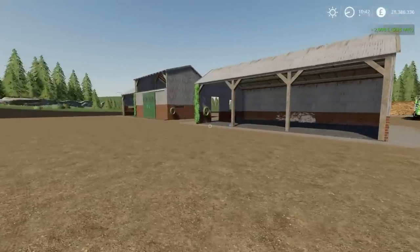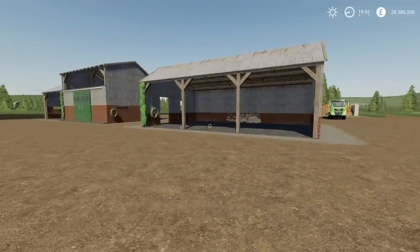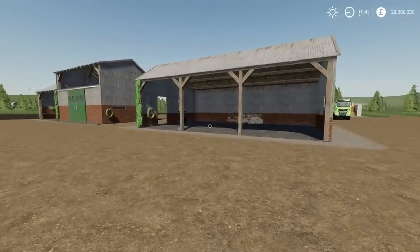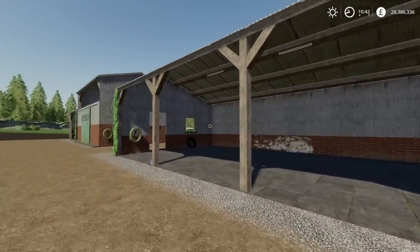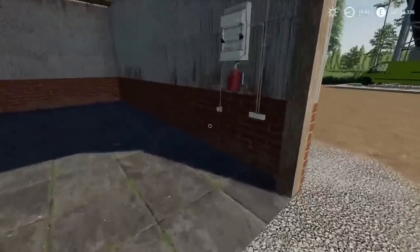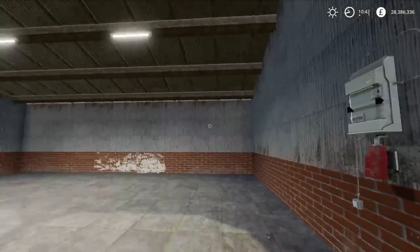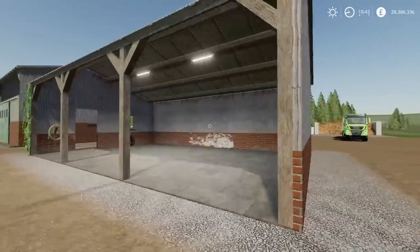The first of our new mods rather than updates today is the German garages — when you click on the website it says modern German garages. We've got these two in front of us, by Daniel X321. They are 16 slots each. We've got this slightly smaller barn one here with a door at the end, plenty of room, nicely detailed, lots going on, with a light switch over to the side. Not bad at all.